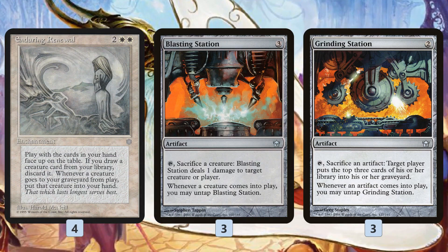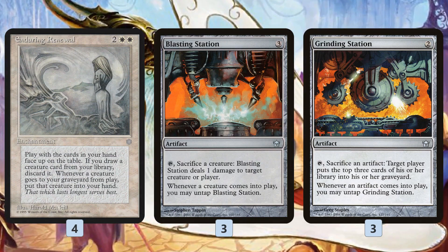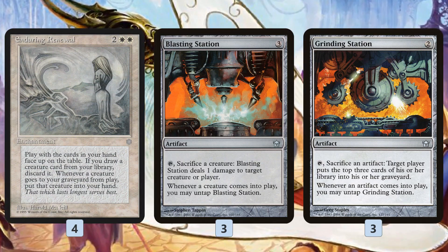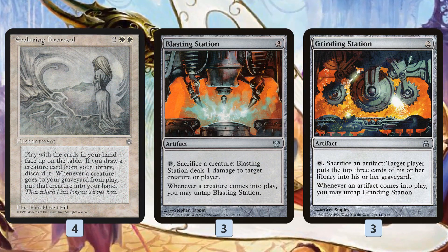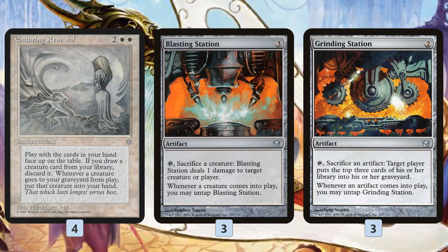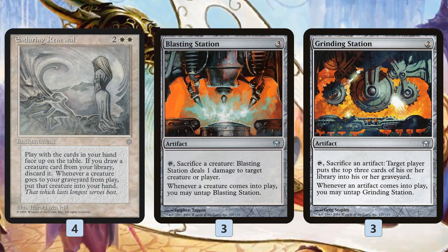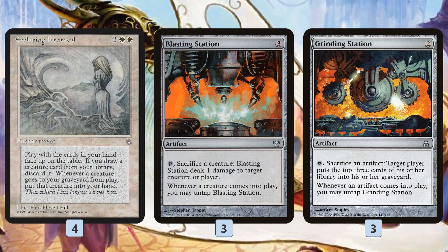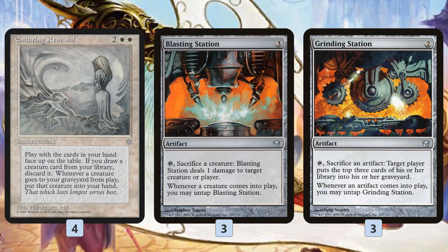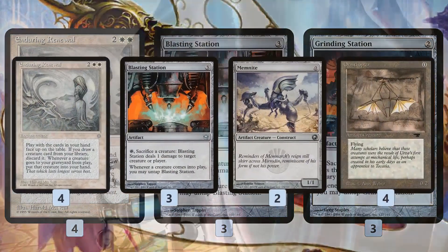Cards like Surgical Extraction are really popular right now — so many decks are playing four Surgical Extractions in the sideboard. If we went all in on one combo piece, a four-mana enchantment is a lot harder to kill than a three-or-less mana artifact. But if they surgically extract one of our combo pieces, we still have another one to use to win the game, because we really have to win with the combo — our backup plan for winning is not very good or even realistic.